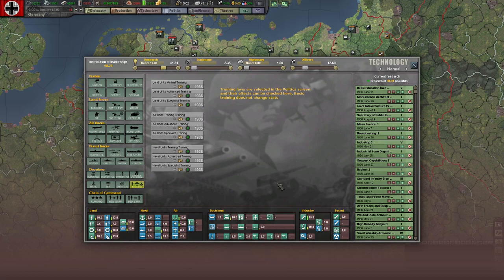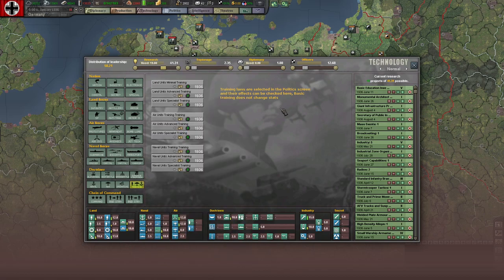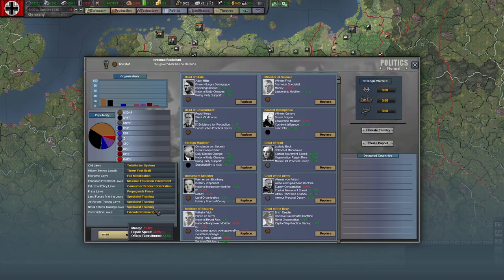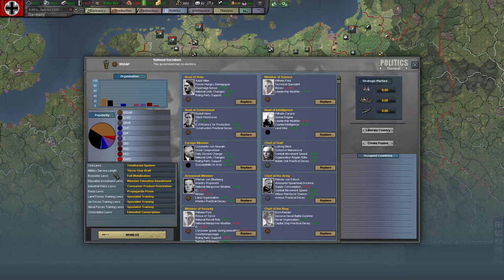Training — this is something totally new here. Training laws are selected in the political screen and their effects can be checked here. Basic training does not change stats. Land units, mineral training, fair unit specialist training. The note says: whatever training law is selected when a unit enters the production queue is locked through to the end of that unit's life — unless you send it back through the production queue.